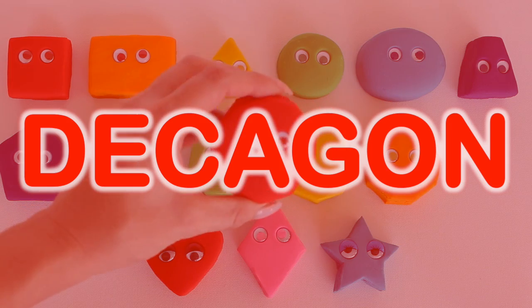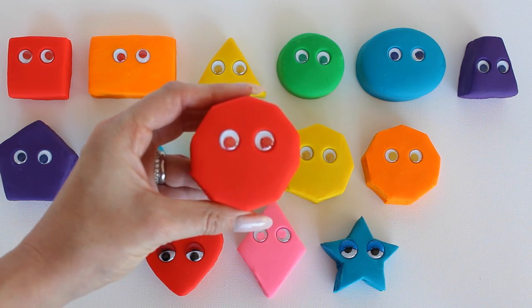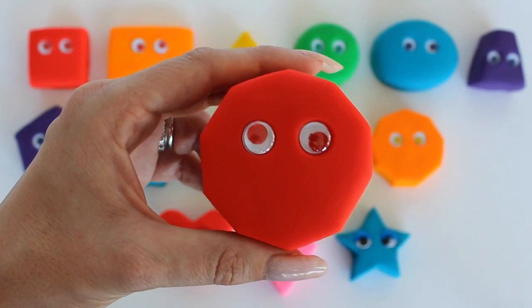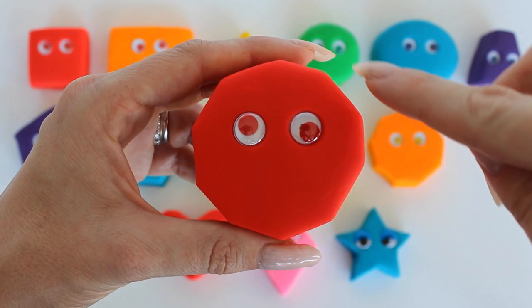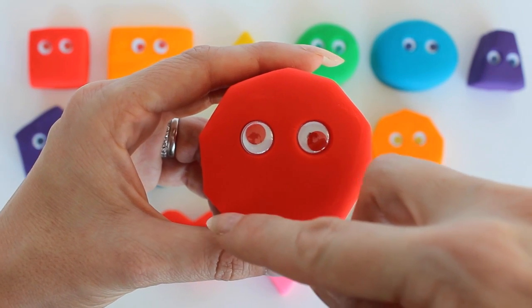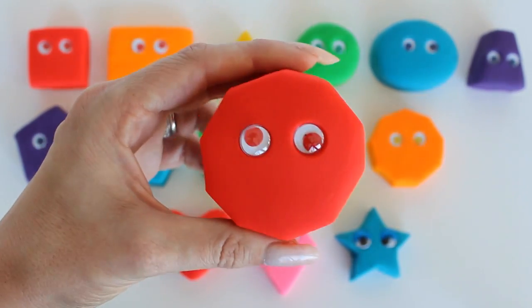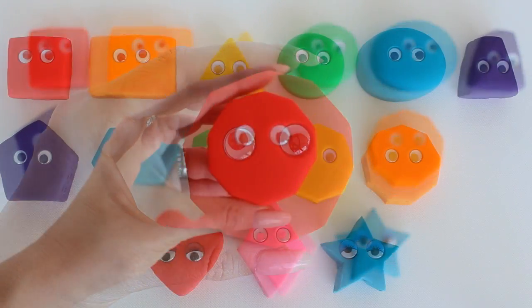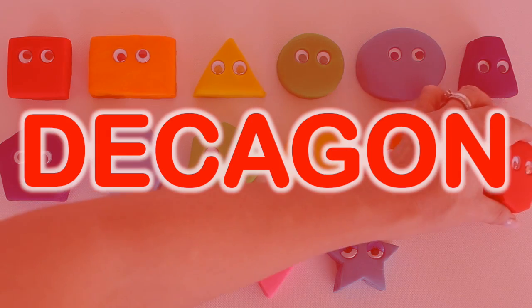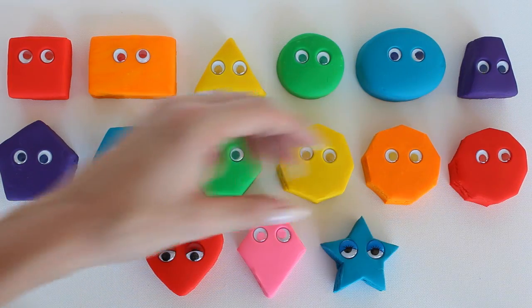Danny the Decagon. How many sides does he have? One, two, three, four, five, six, seven, eight, nine, ten. Decagon.